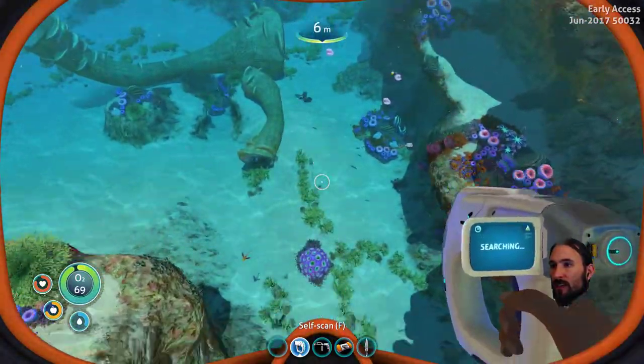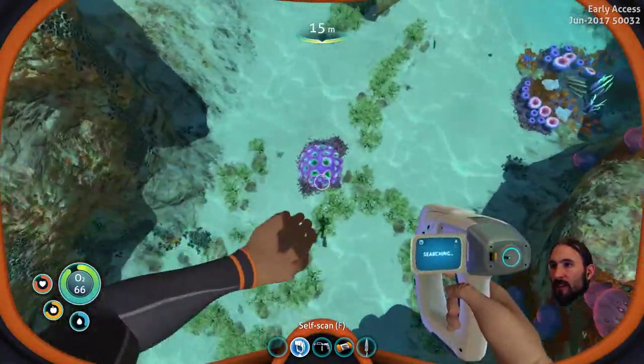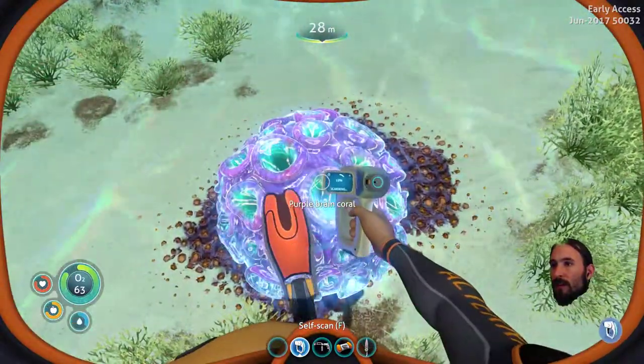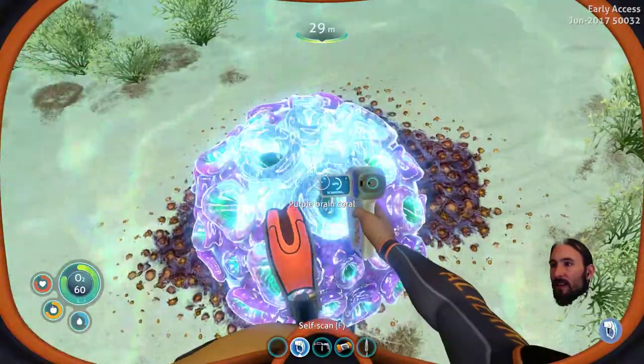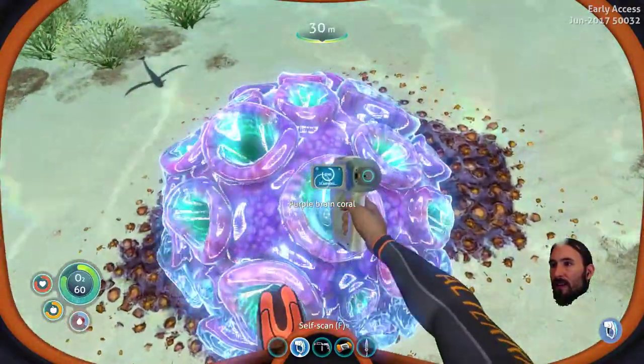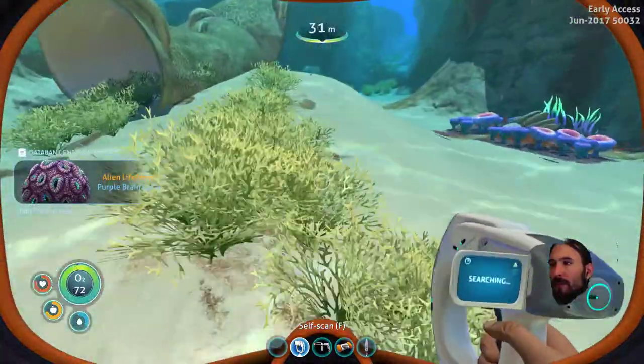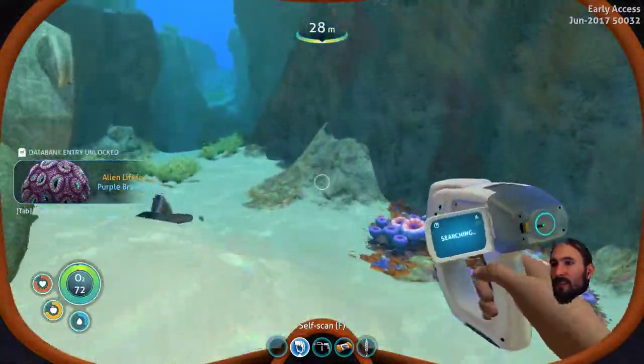I see some more wreckage. What's this purple thing? That's got to be scannable, right? Oh look, it pumps out air. Look at that. Big old blob of air filled it back up. Nice. Good to know.